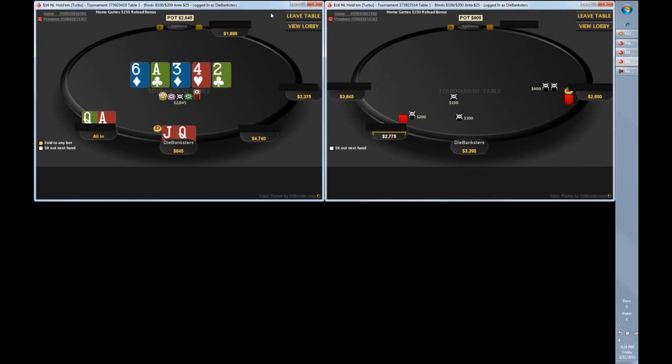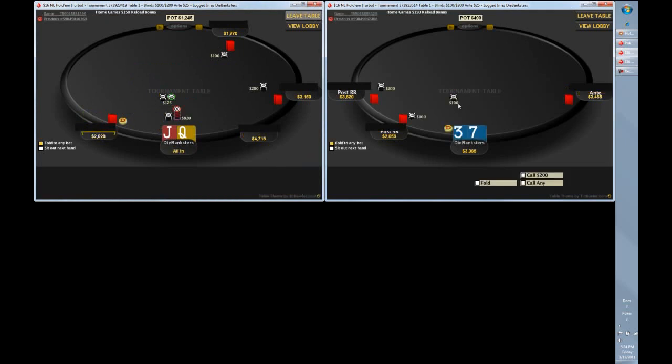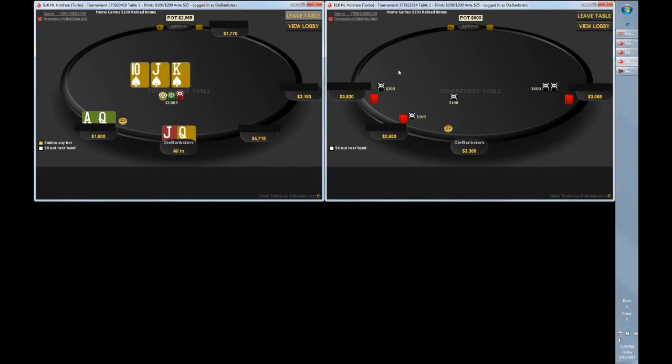And now we're in short stack mode. Queen-jack offsuit is plenty good enough to get it in. We did just shove three hands in a row so we're going to get called very wide, but we're probably not going to get a better opportunity. When you're under five blinds you really have to take every chance you get because your fold equity is gone. We end up in the same exact situation — at least we have outs here. And we hit the outs — beautiful! Right back where we started.